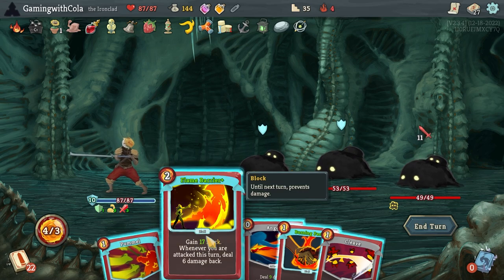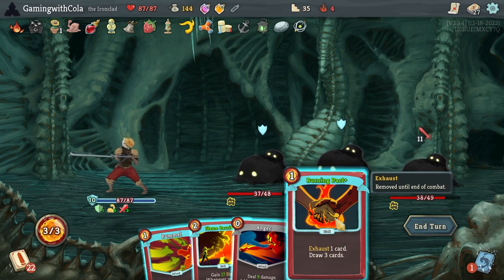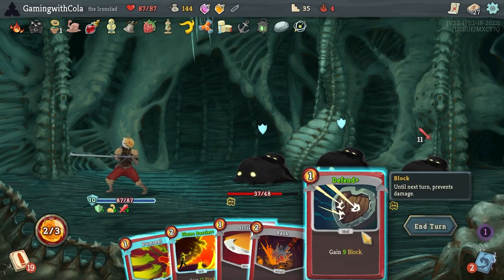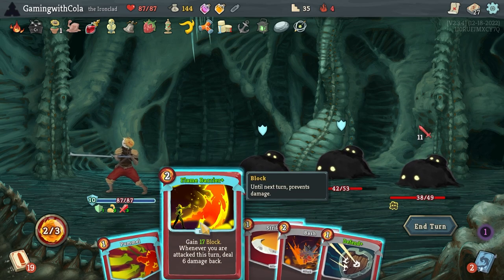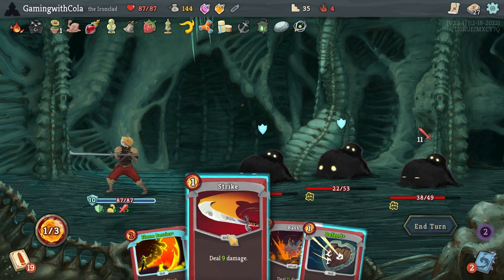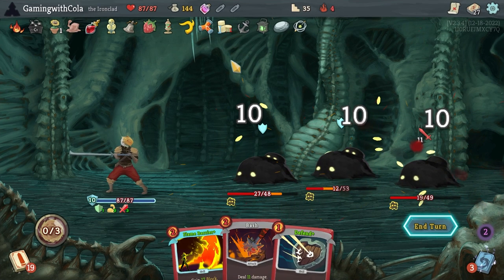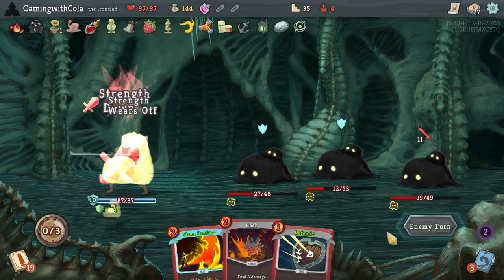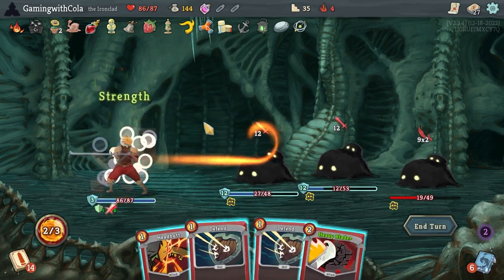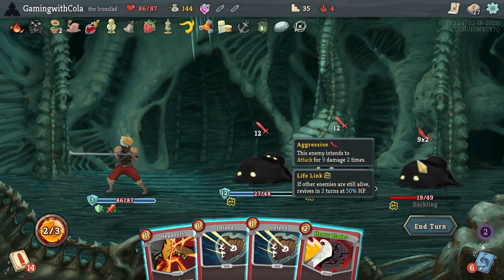Hello boys! Whenever you are attacked this turn deal — okay, so that one for sure. Exhaust one card draw three cards — gonna exhaust Anger. That wasn't very helpful, but we're gonna go this one, then Strike on that one. Then maybe that one — cool. Happy with that. End turn.